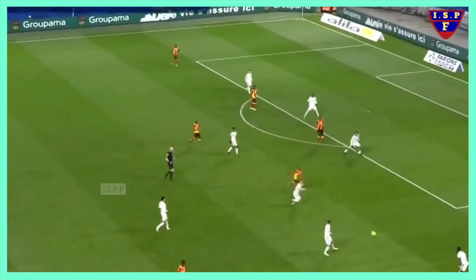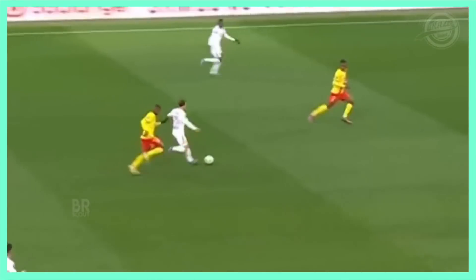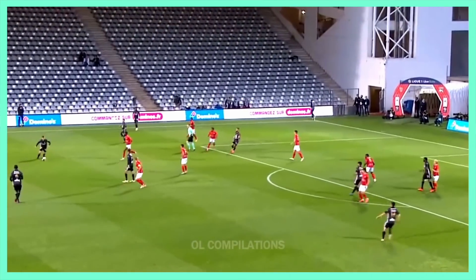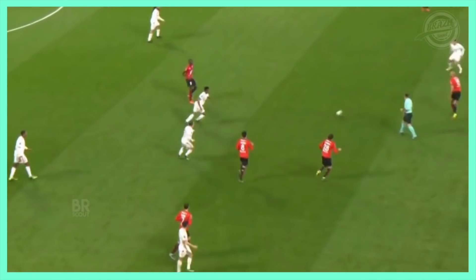We can see this when we look at his FB Ref report, as over the past 365 days, when compared against every other midfielder in Europe's top five leagues, he ranks in the 96th and 94th percentile for pressures and tackles respectively, whilst also sitting in the 79th percentile for interceptions, which is absolutely insane. He also ranks in the 94th for dribbles, the 84th for progressive passes, and the 67th for progressive carries, showing that Kakare is excellent at moving the ball forward, which is exactly what you want from a regista in possession. Kakare is definitely one of the leading contenders for Manchester United in this position, but we'll see if he makes the cut once I've analysed the other options.